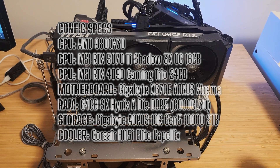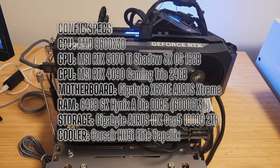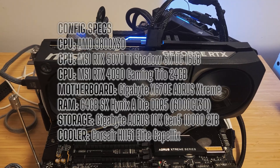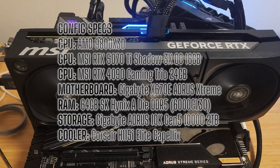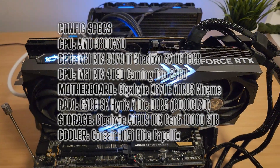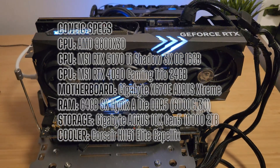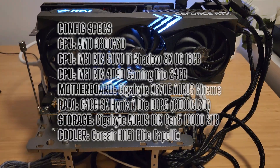For this test I was running my Ryzen 7 9800X3D tuned with a +200 MHz boost clock override and a -40 undervolt to get the most out of the chip. It's paired with 64GB of DDR5 at 6000 CL30 with tightened secondary and tertiary timings. If you want all the tuning details on the system, check out the link in the upper right. The storage is handled by a Gen5 Aorus 10K M.2 on a Gigabyte X670E Aorus Extreme motherboard.